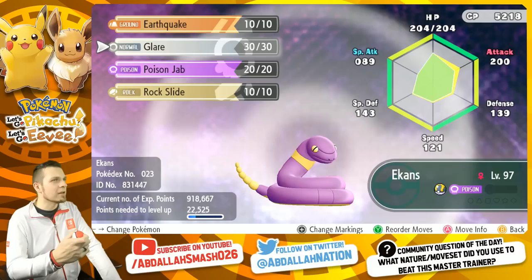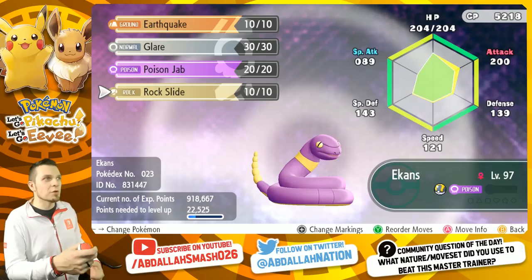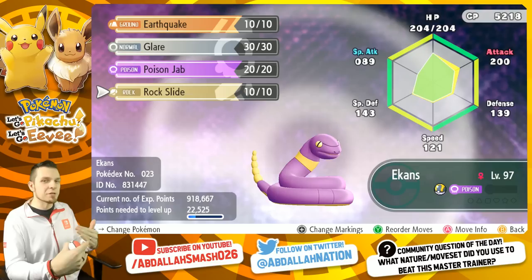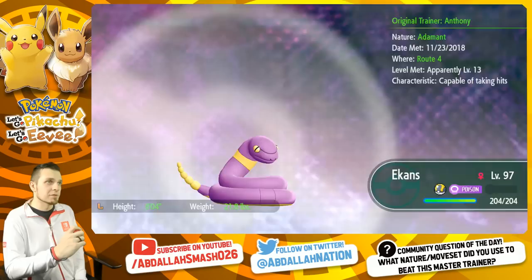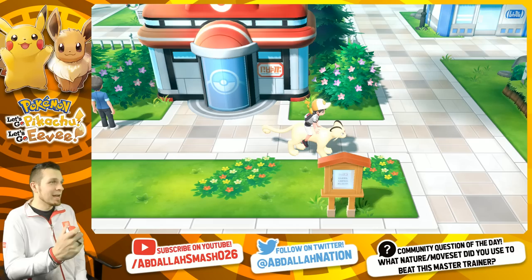Glare will also help out with potentially a hundred percent chance for paralysis. Poison Jab is STAB but you're not going to use it for Ekans right now, and Rock Slide could be something you can use in order to get paraflinch - paralyze them with Glare and then use Rock Slide to flinch them directly afterwards. So it's really going to depend on if our 121 speed stat is going to be good enough to beat the opposing Pokemon.